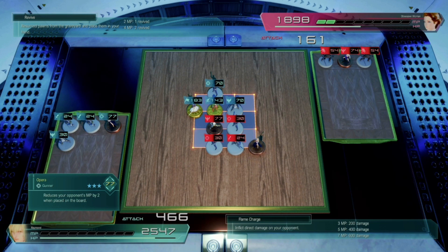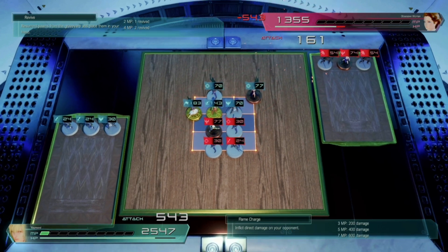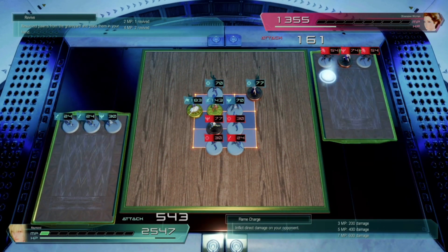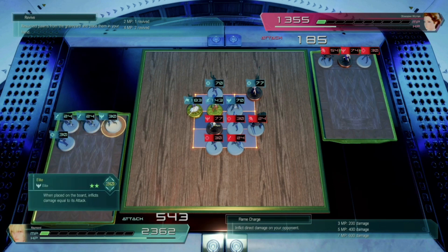Now we can take our wizard which reduces the opponent's MP by 2, and we'll spread this one out just a little bit as well in case we get another one. Now we have pretty basic ones so we'll just put this one on the board. We're already winning by a lot, so we'll kind of try to block where they could get bonuses at this point.